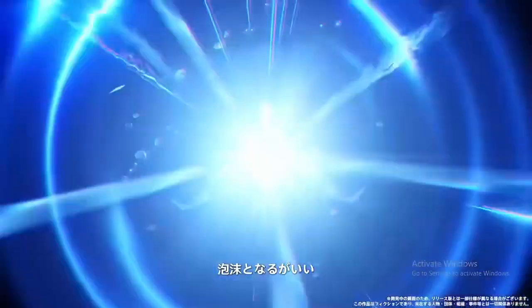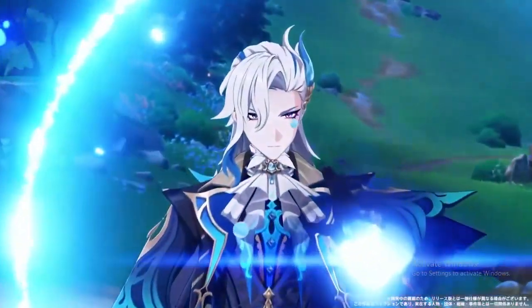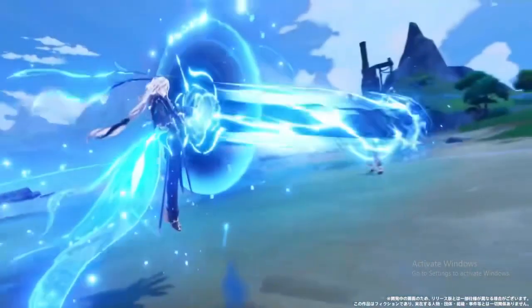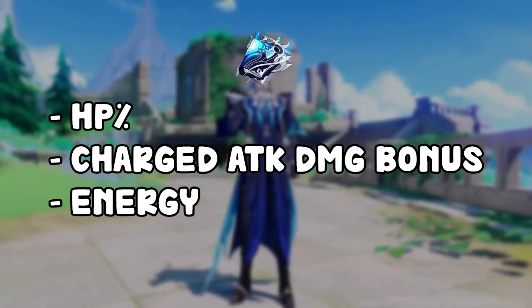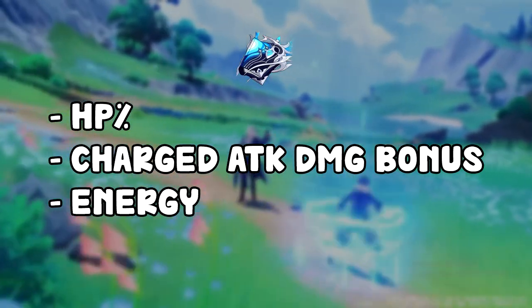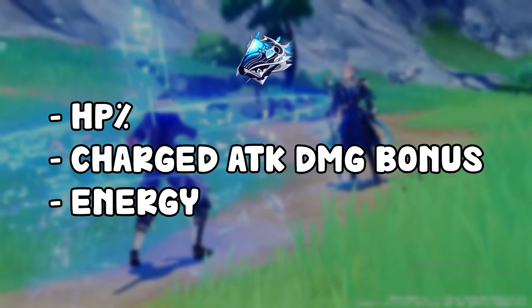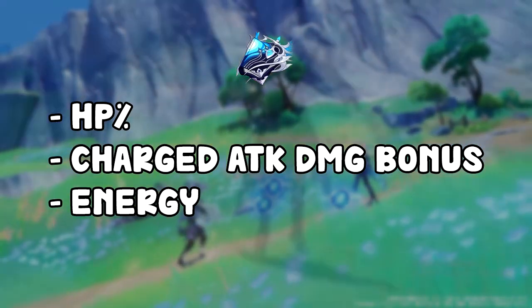Starting off with his signature weapon — I'm going to review this weapon later on for all the Catalyst characters, so make sure you subscribe. But for Neuvillette himself, it gives him HP, charge attack damage bonus, and also some energy. With refinements, it's just going to increase your HP, charge attack damage bonus, and energy.